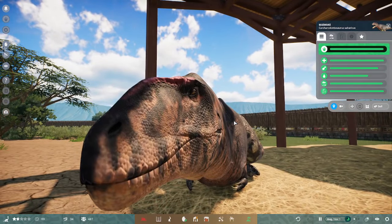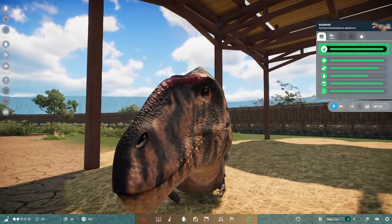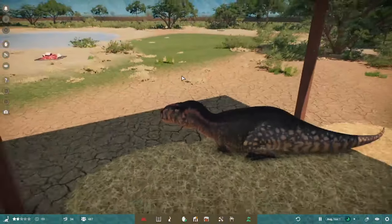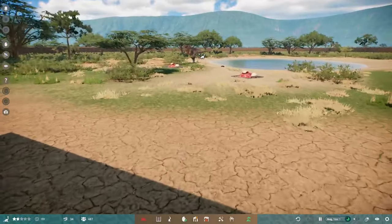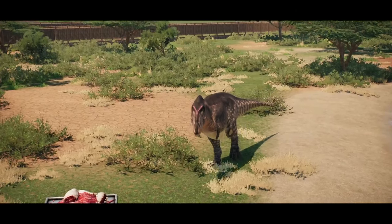You are very similar to the Tarbosaurus we just got in Jurassic World Evolution 2 — you like to roll around like a puppy. For those who have played Jurassic Park Operation Genesis, you'll see what I mean. For those who haven't: darker skin on the back and red eyebrows, basically.